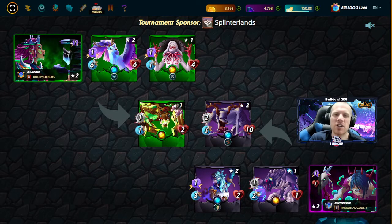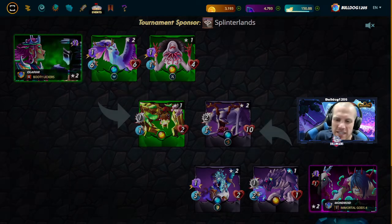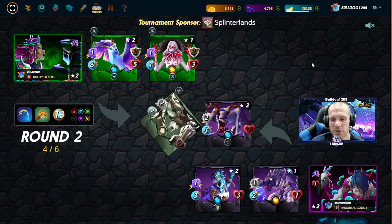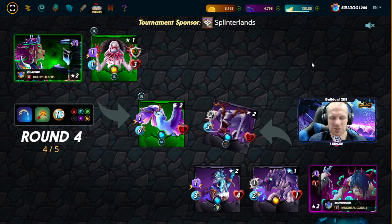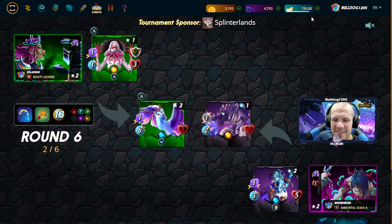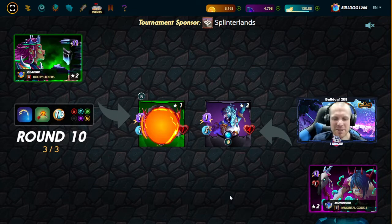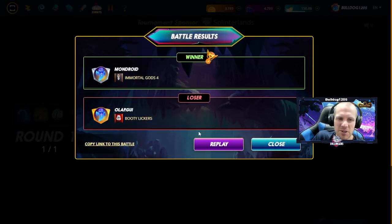Death can be very good in low mana matchups too. Windiku is a very common card in these 12-13 mana battles. We're going to see Life Zapper again — just adding that one health each time. We had Void Armor, so Life Leech only works when it damages health, not armor, so it wasn't adding quite as much as normal. You get down to this point where Life Zapper is adding up all this health and gaining as much health as he's losing — that Life Leech becomes almost indestructible. That one extra health each turn can be huge down in Bronze and even in Silver.